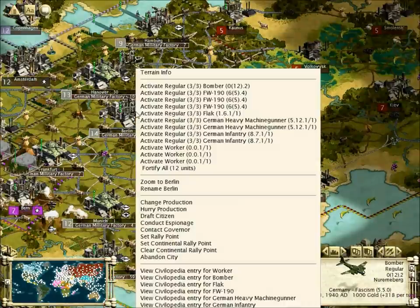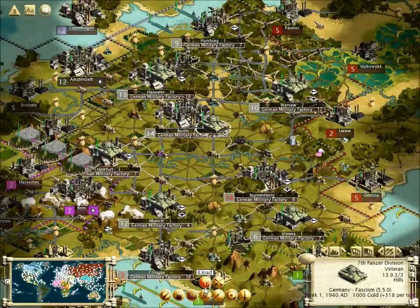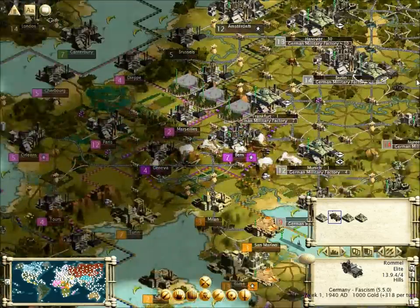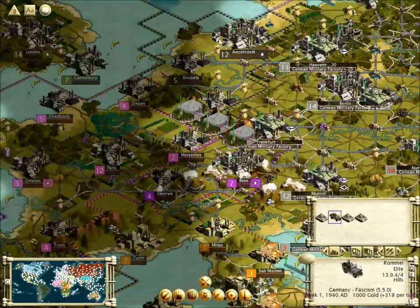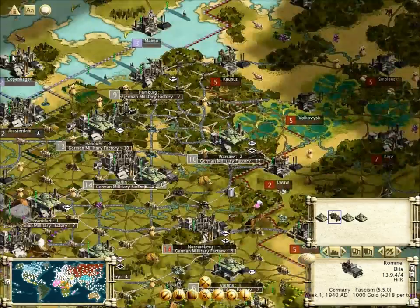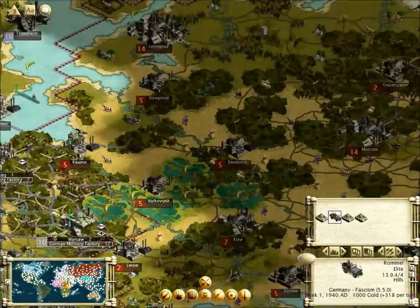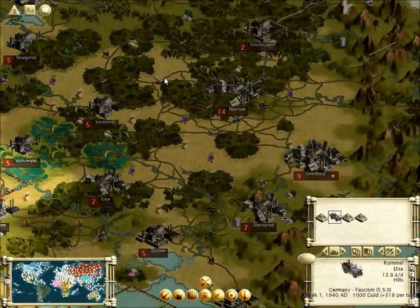Alright, so as the German army we're going to have our German heavy machine gunners, our German infantry, our special bombers, and our Panzer divisions. What we want to do right now is take our Panzer divisions and load them up into an army. As the Germans, I would suggest the first thing you try to do is go and conquer the French wall right there. It's pretty much impossible to take down. Those units are extremely strong and resistant to bombers and they're both on a mountain.